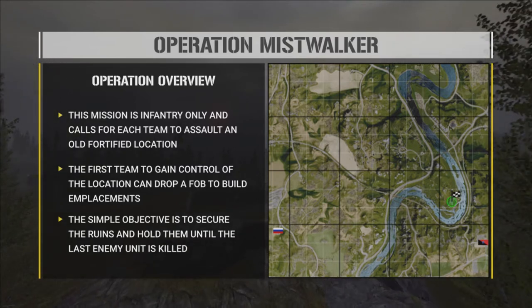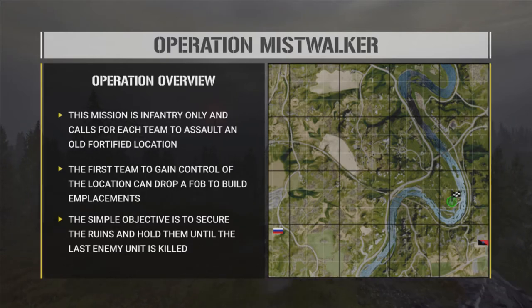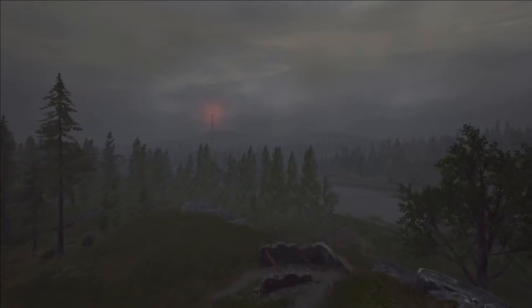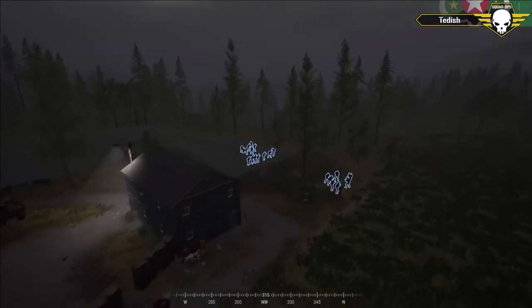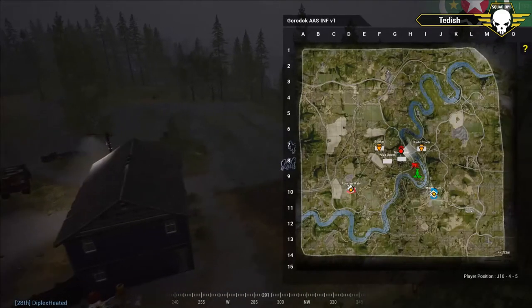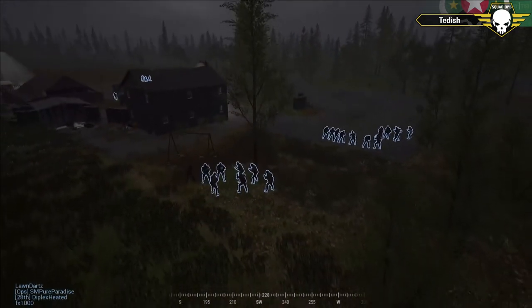The objectives are outlined on the second page. It's the peninsula down in the southeast. First team to get there establishes a FOB and then goes on defense — the opposing team has to dig them out. Both teams have about the same distance to get there, so it's whoever pushes it first. One team could concede it and play attack and defend, which is kind of what we expected last round. Instead it ended up being duck duck goose, ring around the rosie.